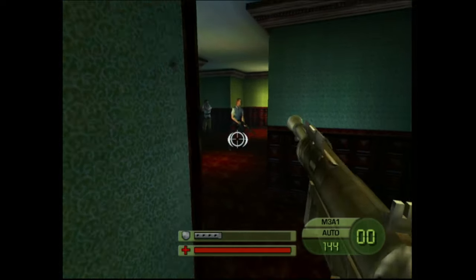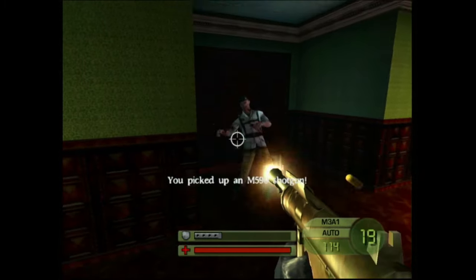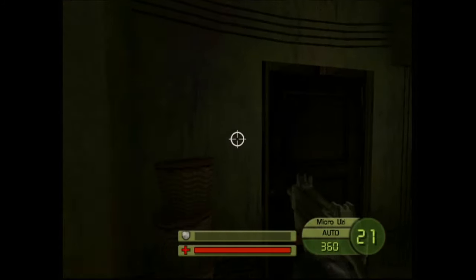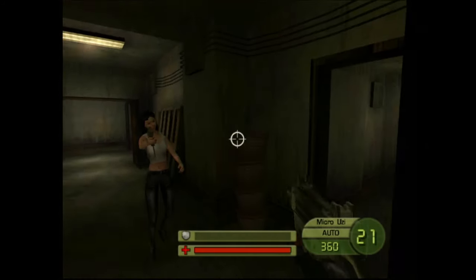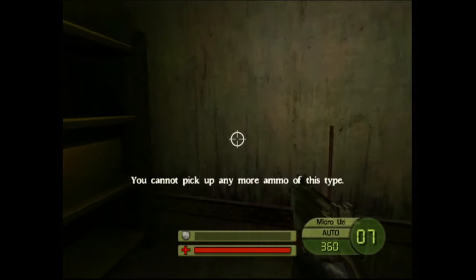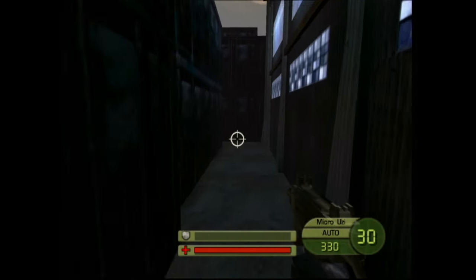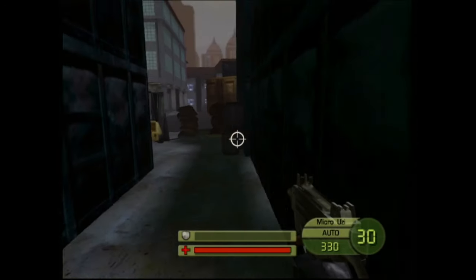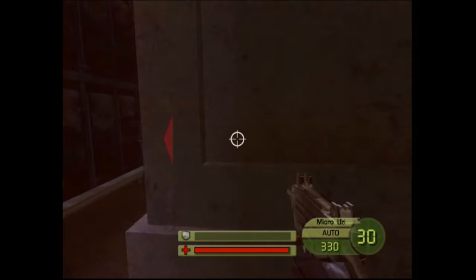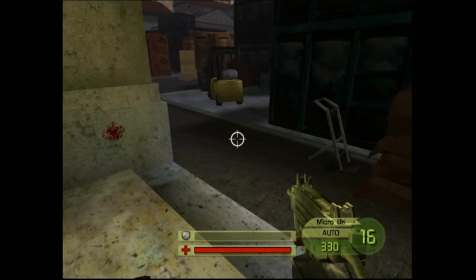The music in Soldier of Fortune 2 is surprisingly great. While it remains rather quiet and plays in the background, it effectively complements the game's action. The simple electronic beats are a nice backdrop to the gameplay. The gun sound effects seamlessly integrate into the game as well, providing satisfying feedback with the vibration, especially when wearing a headset. However, a notable audio drawback is the death noises made by enemies — initially they're okay, but they repeat the same blood-gurgling noise and it becomes grating and annoying.